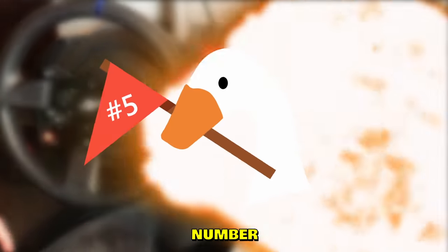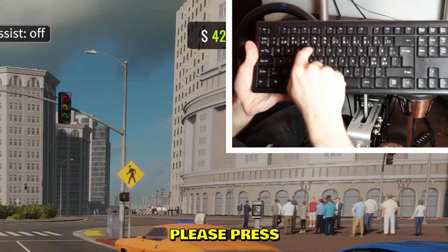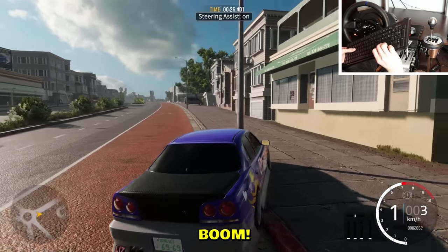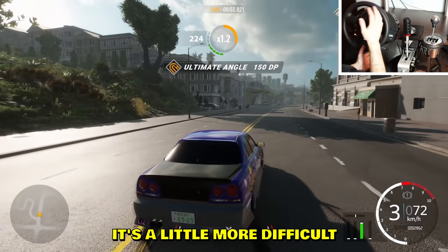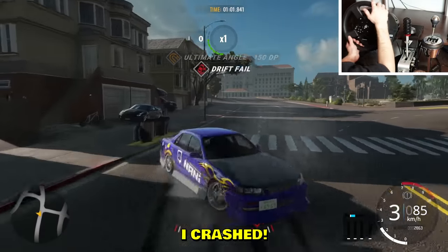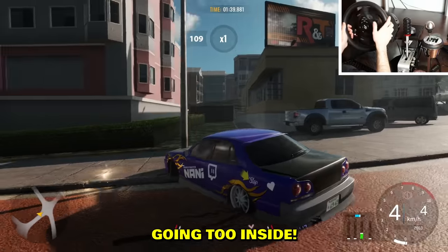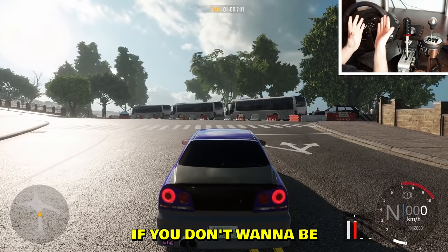Number five: you don't reset. On keyboard there is R - please press the R key when you crash or spin out. Let me demonstrate: you're drifting, doing some nice roundabout pro drifting, you crash into a pole - what do you do? Someone might come behind and crash into you. You reset - you don't back off slowly. Even on steering wheel it's a little more difficult, but find your reset button. I crashed - I still managed to find the reset button. When you go inside a barrier, there's no way you're getting out - you need to reset.